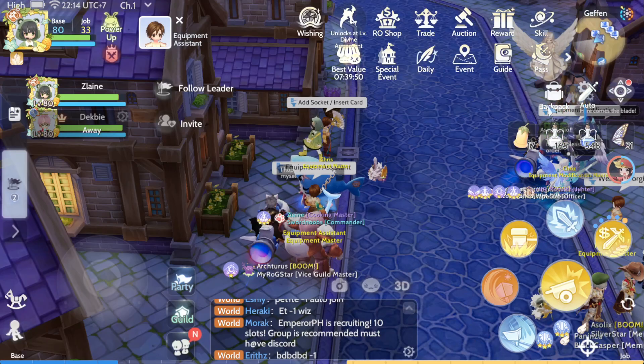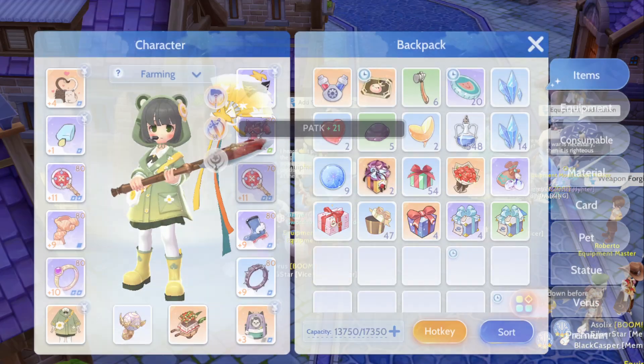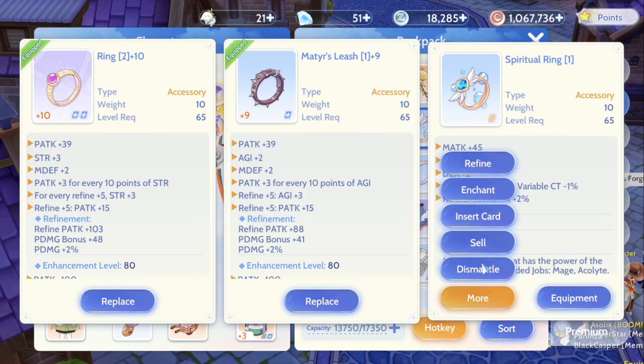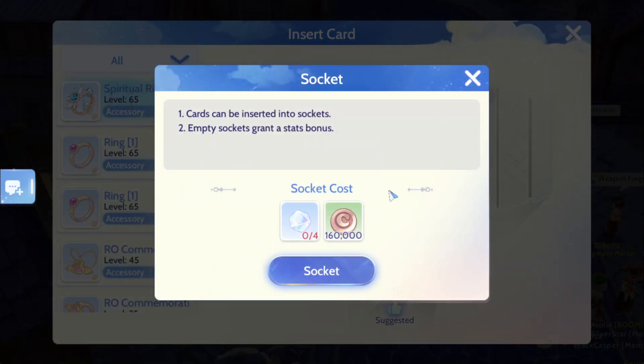Because my equipment is not shiny right now, I want to get the blueprint as soon as possible so I can modify it. You will also need to unlock the socket, which requires stones. To insert a card, you need the At-Once Diamond from the store. There is a lot of Zeny needed during this process — for the At-Once Diamond, for the hammers, and for a lot of other things.